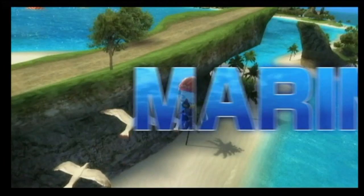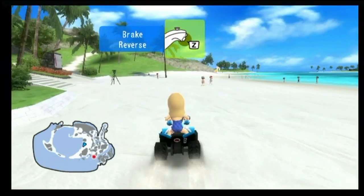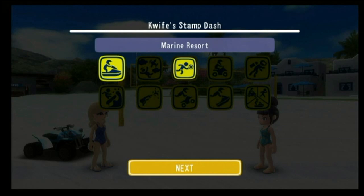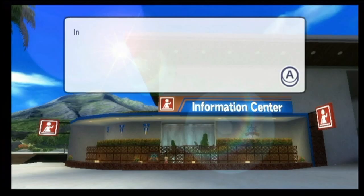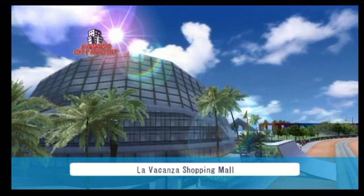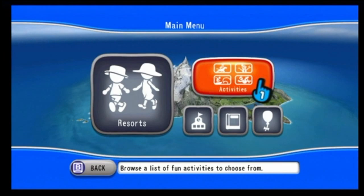If you're playing solo, the game begins at the Marine Resort. Players have the opportunity to explore the beach by walking or riding different vehicles such as a jet ski or ATV to reach your destination. In order for more activities to become unlocked, you collect stamps by completing different activities. After doing this, the information center becomes available where you can learn how to play the game, change your avatar's outfits, and eventually move on to the next resort. Once a few games are unlocked, you can play them at any time from the main menu.